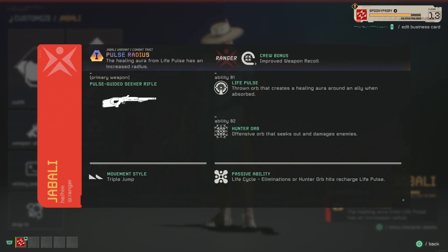You want to use your secondary ability, the Hunter Orb, because when you hit or eliminate an enemy it charges your Life Pulse, so you can use it more often. He also has a triple jump to easily reach high elevation areas and evade enemies. Let's look at gameplay so you can see how it plays.